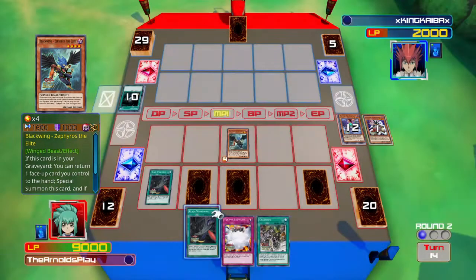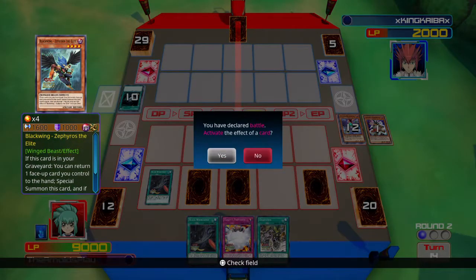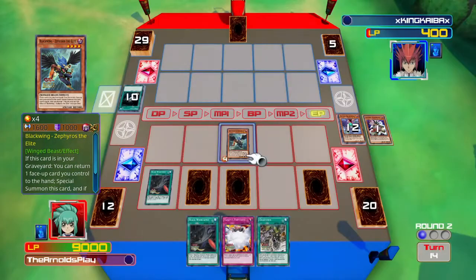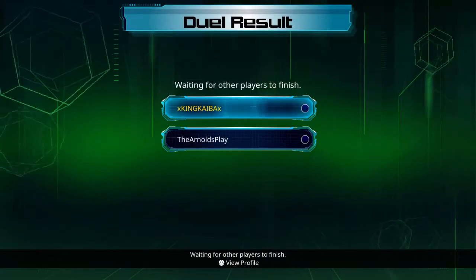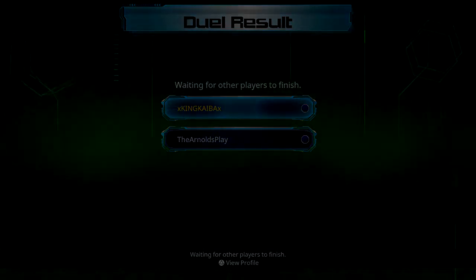Still in a good position though — still have plenty of resources. I might even be able to win this turn if I play smart. Zephyros attacks my opponent directly for 1,600. Down to the last turn for my opponent — and he surrendered. Okay guys, so that's one-one, one win each for me and Kyber. Hopefully you'll tune in for the next episode where we'll be finishing off our match. See you then, take care.